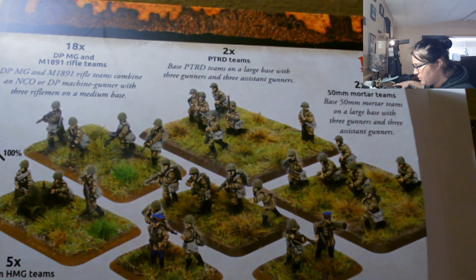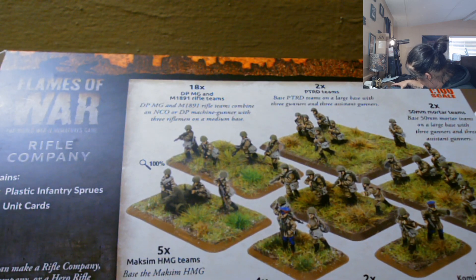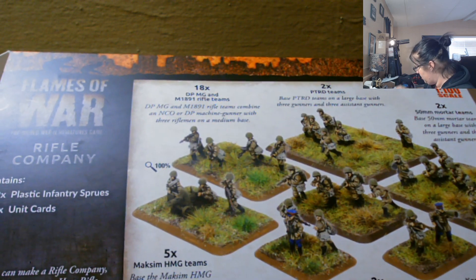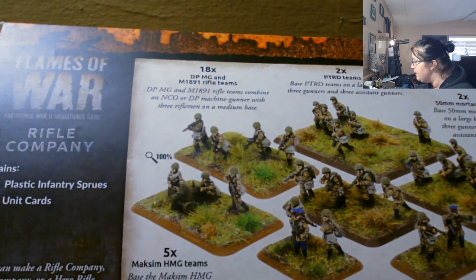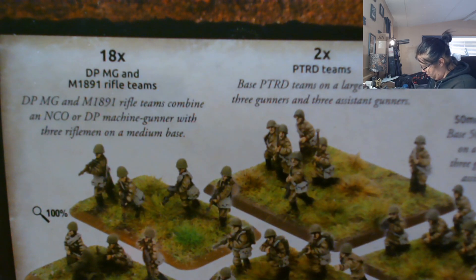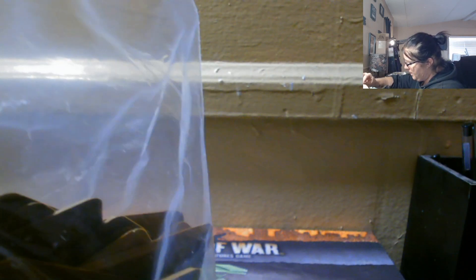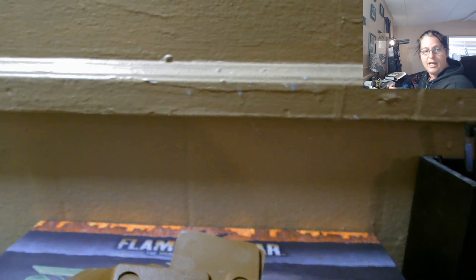The box shows nine plastic sprues — I only got five of the big ones and three of the small ones, so I'm missing some sprues. That kind of sucks. There are 10 unit cards, which I'm assuming are in the big container. I counted about 35 bases.